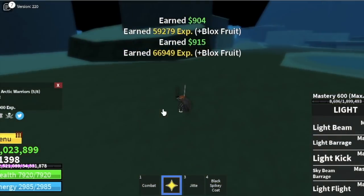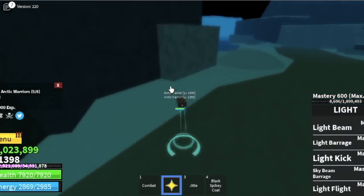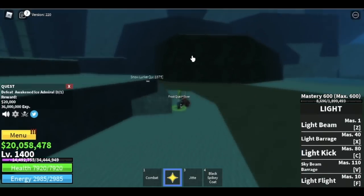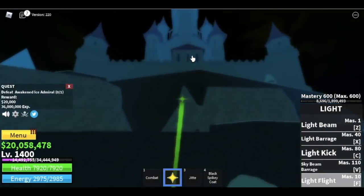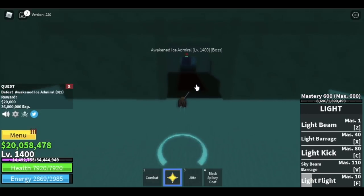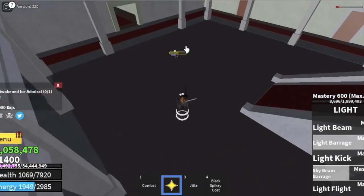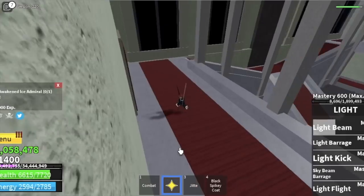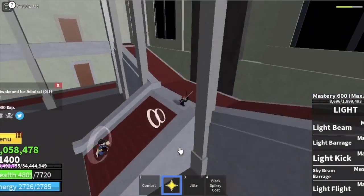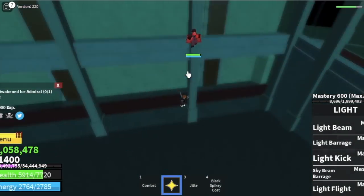At level 1400 you can start defeating the second-to-last boss in the second sea — the Ice Admiral — not counting raid bosses. We're also skipping Flamingo. The Ice Admiral is the Awakened Ice Admiral — if the Ice Fruit were awakened, the skills look like ice age effects, which is really cool. It may seem hard but the technique is simple: lure him upstairs, then jump and he won't be able to damage you.